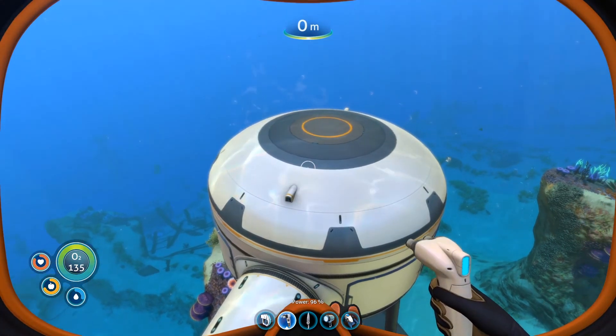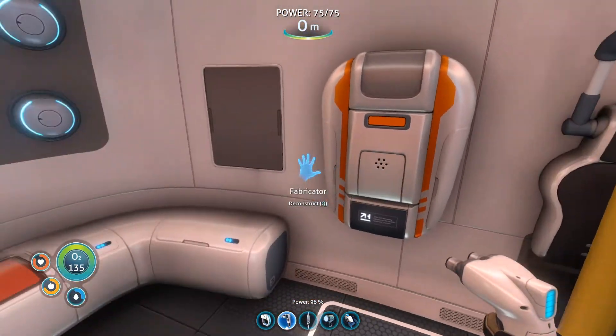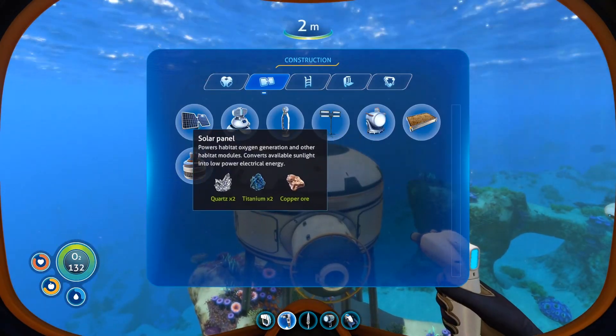I have the titanium and copper. Let me check if I've got some quartz - yes, plenty. We'll go back to solar panel. I might want to expand upward, so I'm going to put this on a slightly jaunty angle on the side. You can rotate with the mouse wheel very slowly, so that should give us enough room to expand on top without interfering. There we are - power restored!